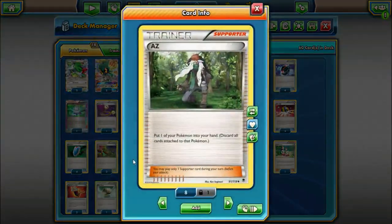The last supporter is going to be one AZ — put one Pokemon into your hand, and you do have to discard all cards attached to that Pokemon. You might be thinking Acerola just came out in Burning Shadows — why not play that? The reason I'm choosing AZ is because ideally with Night March, you want to play a bunch of Shaymins in the early portions of the game, but in the late game they're kind of just sitting ducks. AZ lets you deny your opponent easy two prizes, and also lets you reuse those Shaymins and Tapu Leles. But it's mainly to deny prizes and/or reuse our Shaymins.